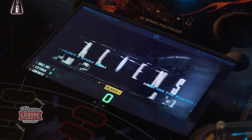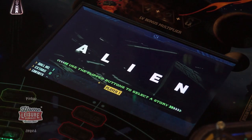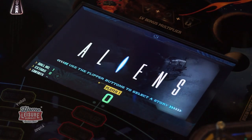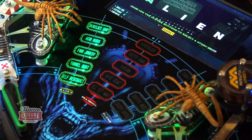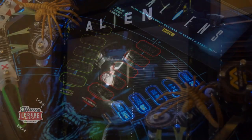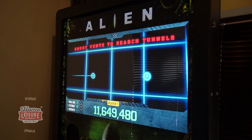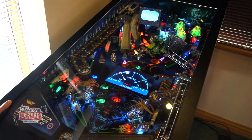The game itself offers two distinct paths for players to choose from: Alien, based on the first Alien movie, or Aliens, from the second film. Choosing either will give the player access to four modes and then a mini wizard mode, inspired either by the scenes from the first movie or the action-packed scenes seen in Aliens, depending on what the player picks. Complete all 10 modes and the various other multiple modes and you'll be rewarded with the final all-out war wizard mode.